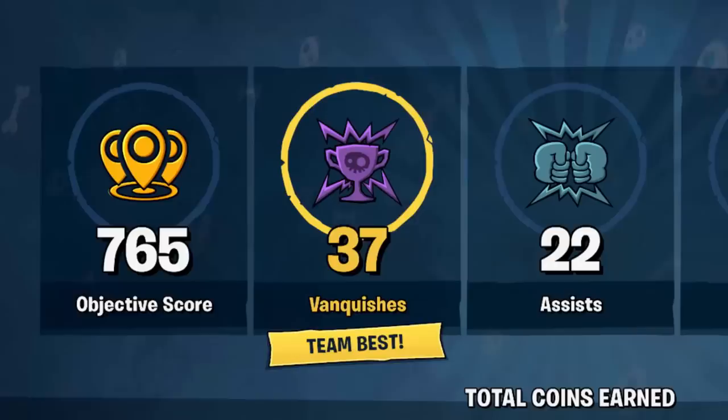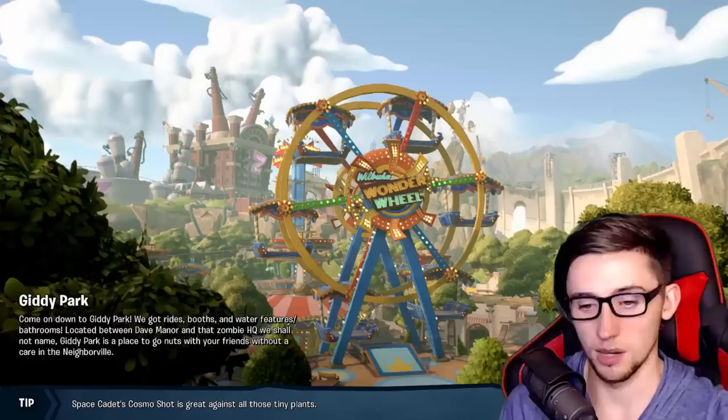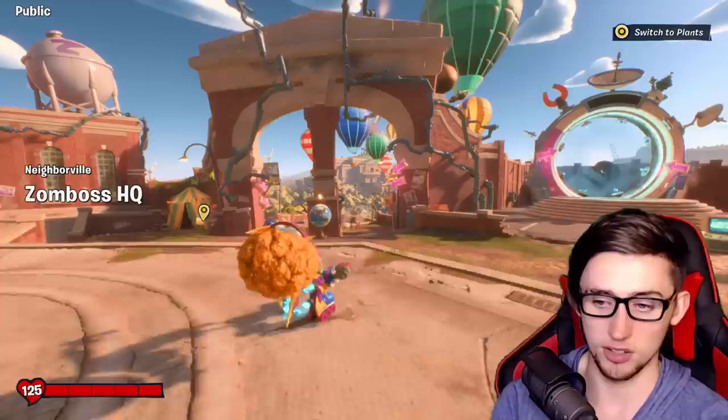Welcome back to Battle for Neighborville. I actually just had a pretty decent game. As much as I would love to stay in this lobby, I do sort of need to back out. Basically, this time we're taking a look at the Acorn. I have to back out because I've actually just gotten to level 10. I really don't want to be sat around playing a level 10 character when I could just promote him.